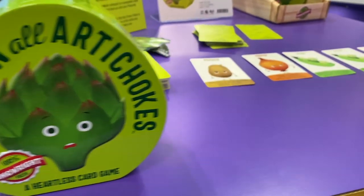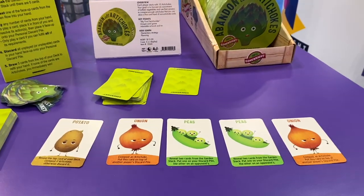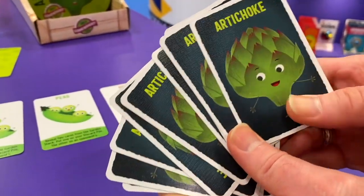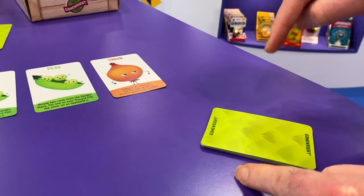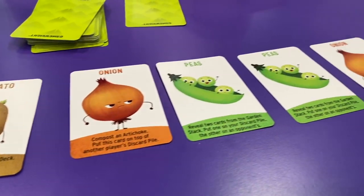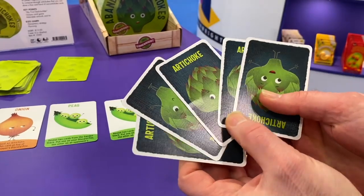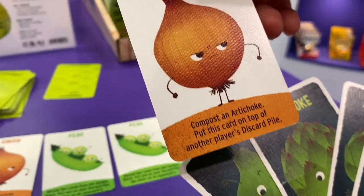This is Abandon All Artichokes, a heartless card game for two to four players, ages ten and up. The object — as the name says — is to abandon all your artichokes. At the start you're dealt ten prickly produce cards, all artichokes, and over the course of the game you reconstruct your deck with great veggies like potatoes, onions, and peas. At the beginning of your turn you draw five cards from your personal deck.